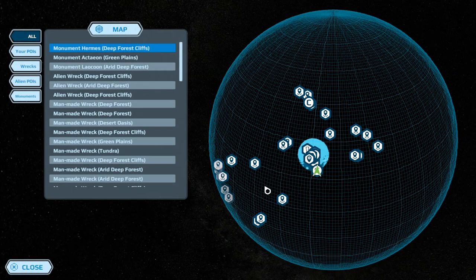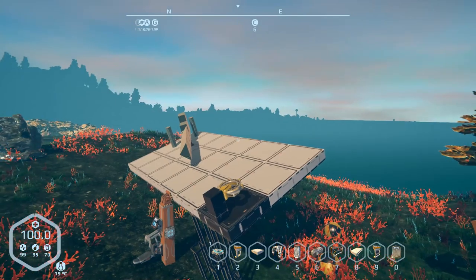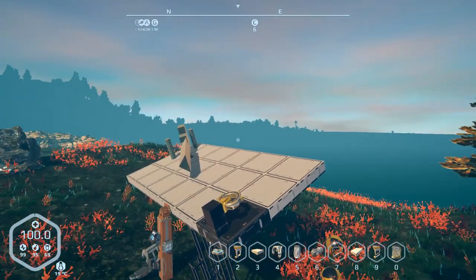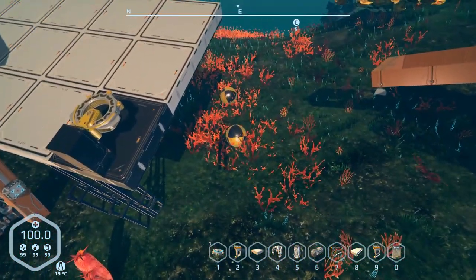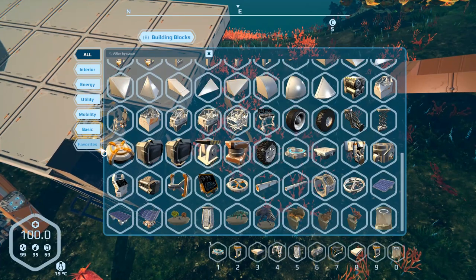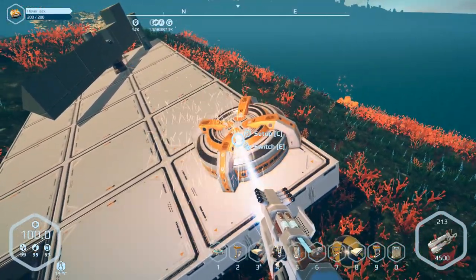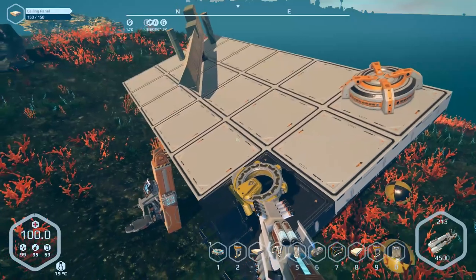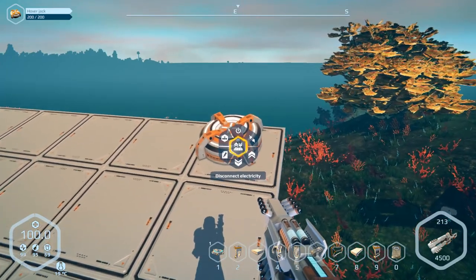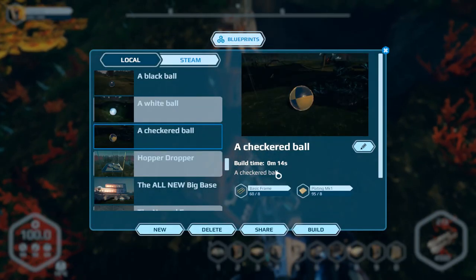We'll either repurpose the wrecks or - it was a viewer who mentioned it - we'll take unique builds with us. Actually, I want to try something here since we are here - it's been a long time since I've used this thing. Now we can actually place it on grids. Just for the sake of curiosity, I want to see if I can actually blueprint a ball on this thing - let's do that.